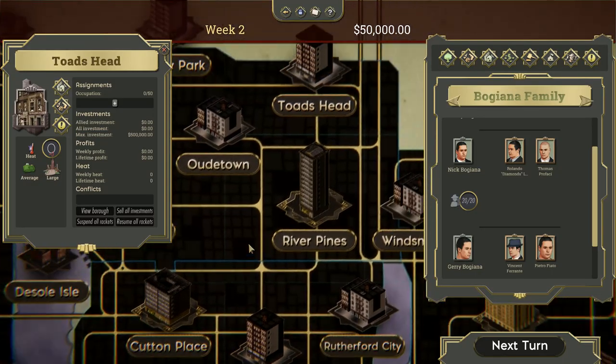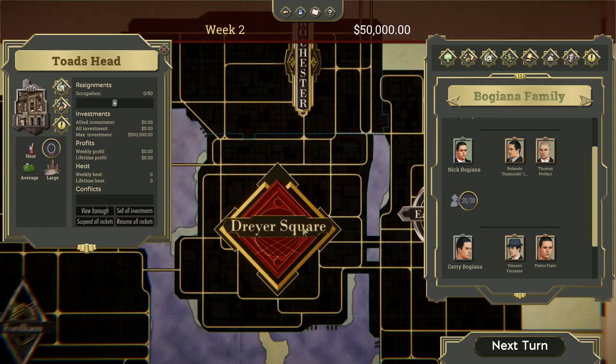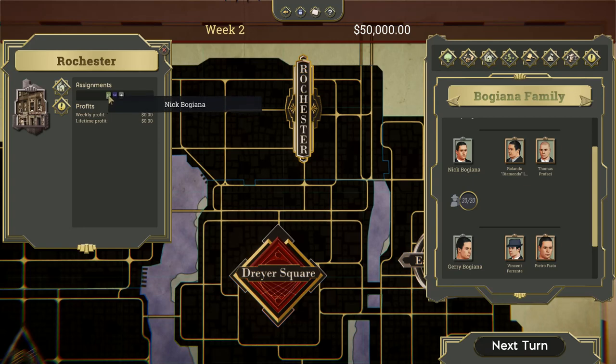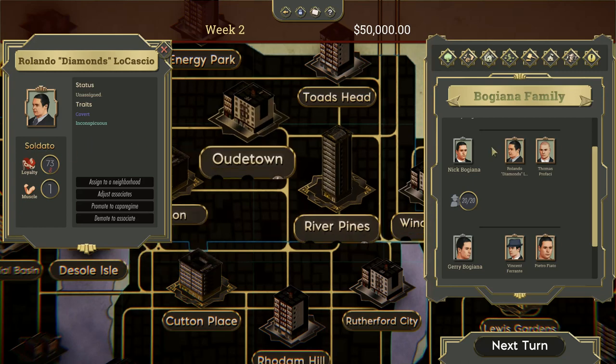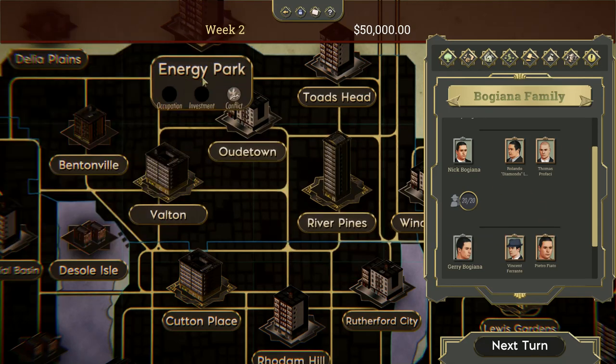Let's go ahead and hit next turn. Now our capos Nick and Gary should be in Rochester and Dreyer Square respectively. Nick Bogania is here — I'm hovering over my green color — but there's also this purple one, Marco Donano. That means there's another AI opponent with a capo here. I get the capos and the soldados confused, but the capos are Nick and Gary, and the soldados are Rolando, Thomas, Vincent, and Pietro.